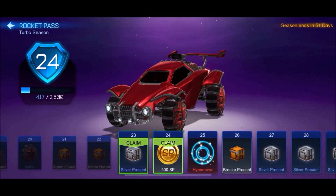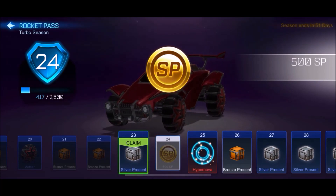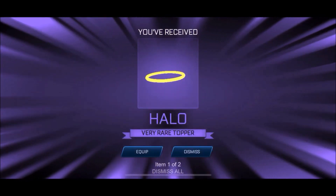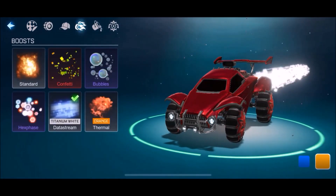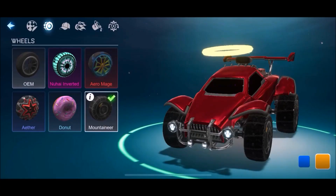Going into the Rocket Pass now. First of all, we're going to claim the credits - they're 500, so we can do another one in just a sec. Silver present - please! First silver present of this Rocket Pass, I do believe. First one. Please be something decent. You can get some really good items out of this - seen black markets, so much random stuff. A Halo! I haven't seen a Halo in the game. And 530 credits as well - that's pretty decent. I can see the Halo on the car. Might use it if it looks good, because it's obviously one of the most popular toppers in the game. The wheels though, they can go straight away - we do not want these. 60 credits. I'll take that any day of the week.